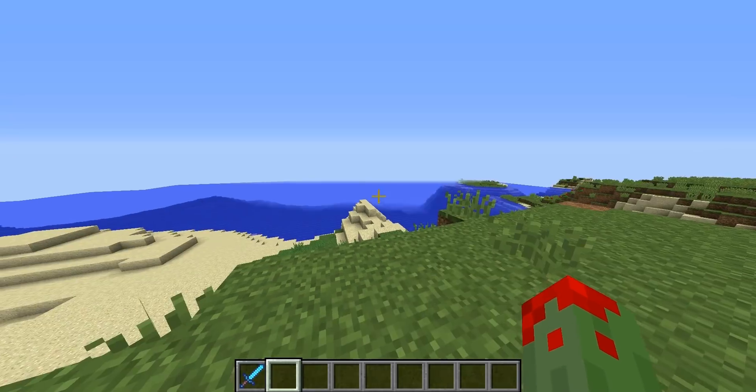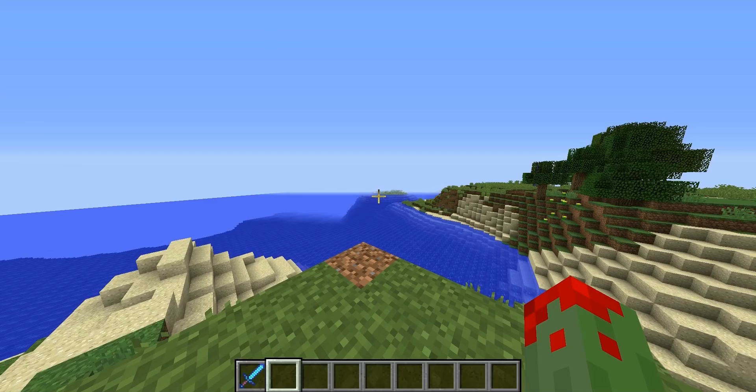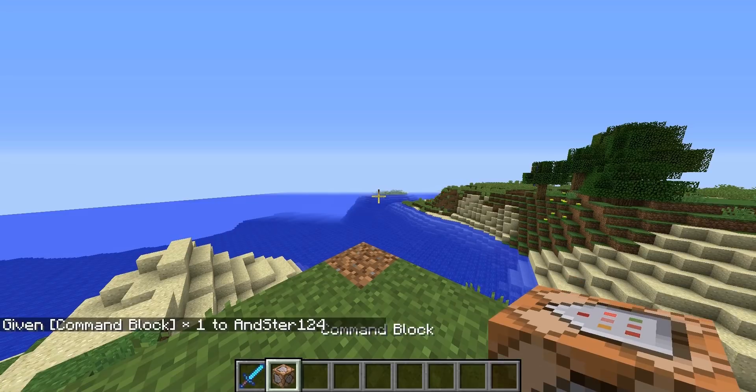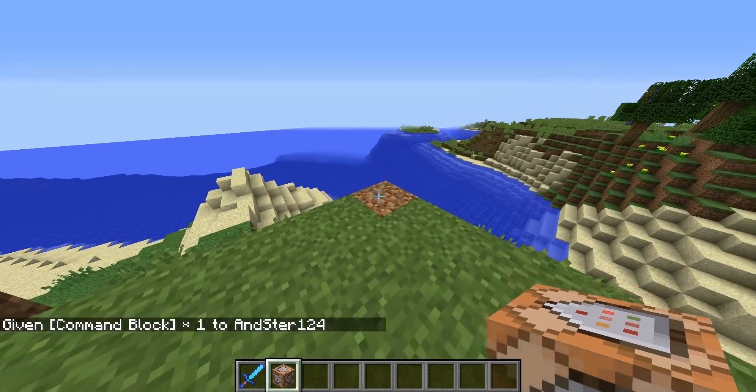Anyways guys, let's get right into the video. To start off, you need to do some prep. Firstly, you have to get a command block and that's it. To get a command block you do: /give [your player name] command_block. Then you place it down.